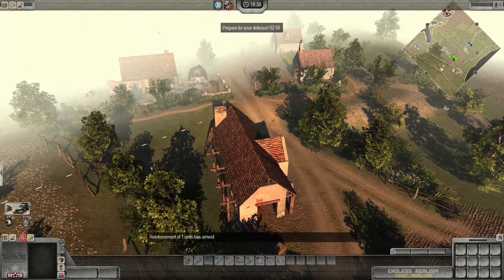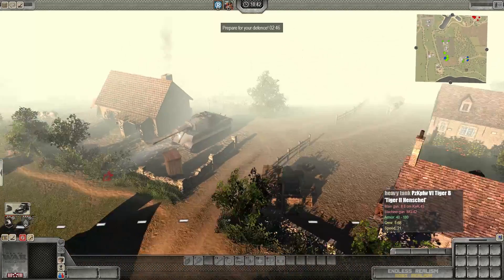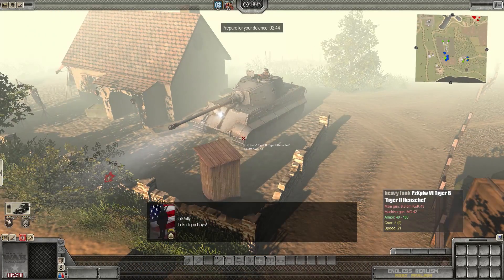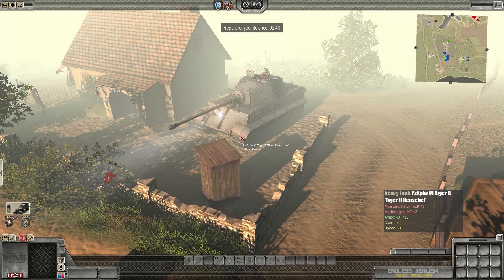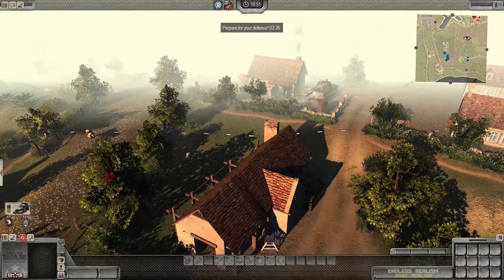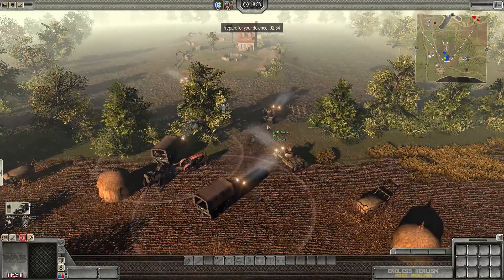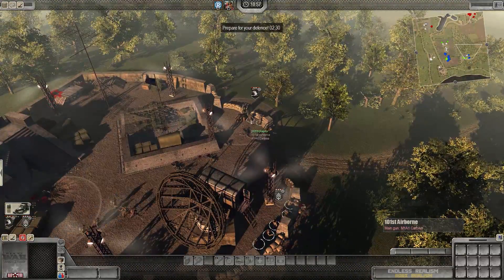Looks like they'll be attacking from up here very soon. They've got a King Tiger — the Henschel variant. Let me know in the comments: do you like the Henschel or the Porsche Tiger more? I like the Henschel, but I'm sure some people prefer the Porsche. Let's get started — hit that like button, and if you want to download this mod, check the description.